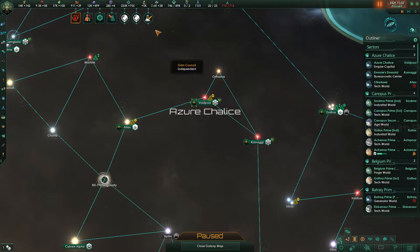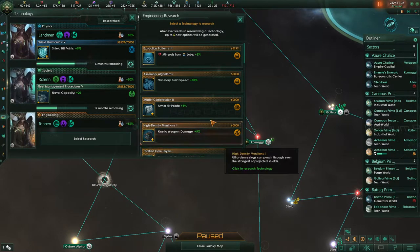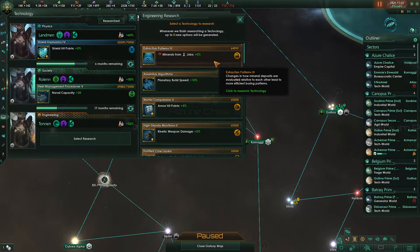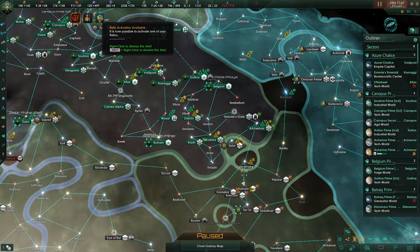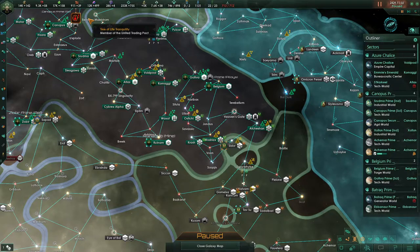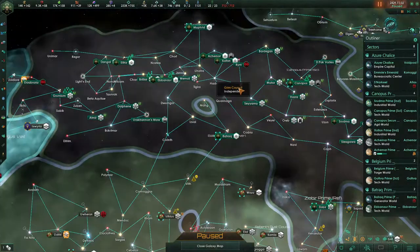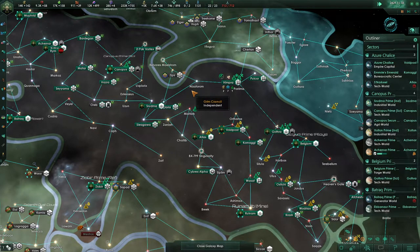Hello everybody and welcome back to Stellaris, where we just finished this research at the tail end of the last episode. We probably want to go for minerals from jobs. We've got some necrophaging happening, reinforcements in transit, and a relic activation that we're not going to do just now. We're basically at our naval cap, so things are going pretty well.